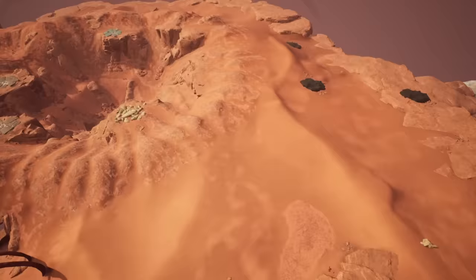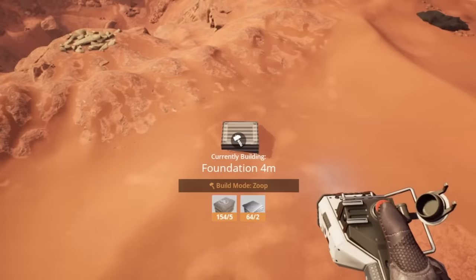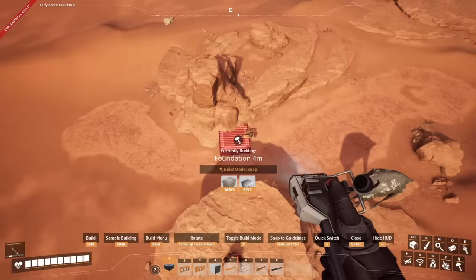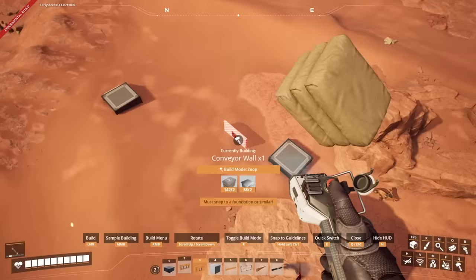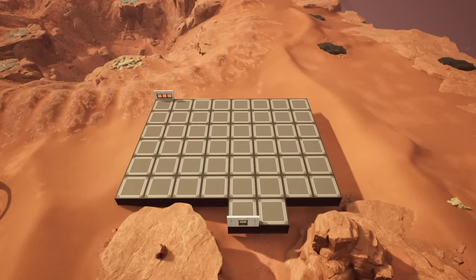We have the coal, limestone, and iron on this side — perhaps we want the inputs here, and then we'll use this valley and have the output there. So we know roughly where the items come in and where they go out. From here we can build a basic footprint for what we expect the factory will be. And here we are with the footprint — we planned the inputs and outputs and have a basic footprint for the factory.